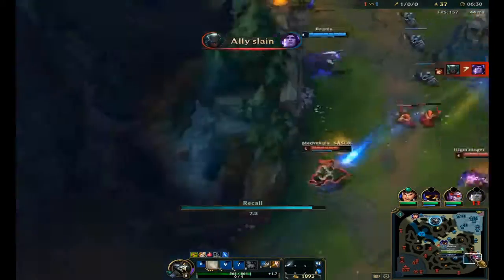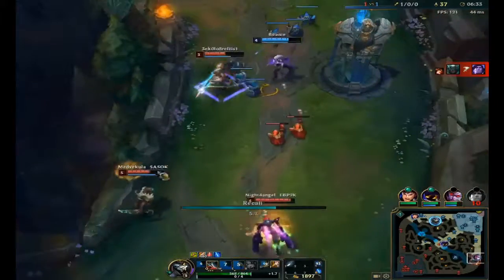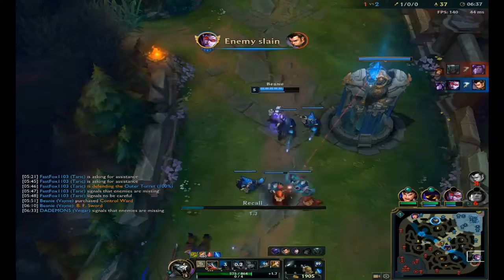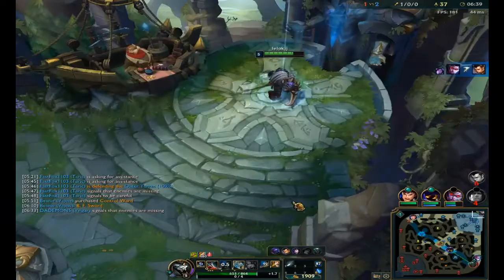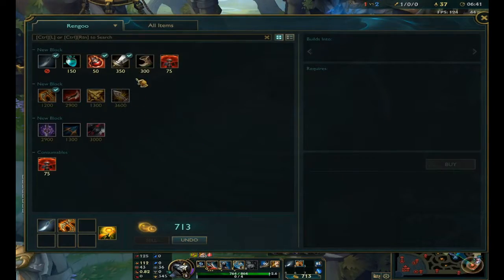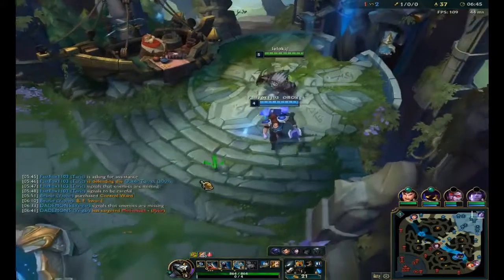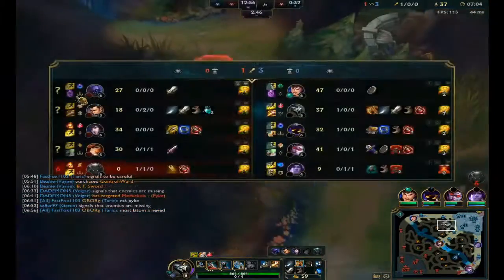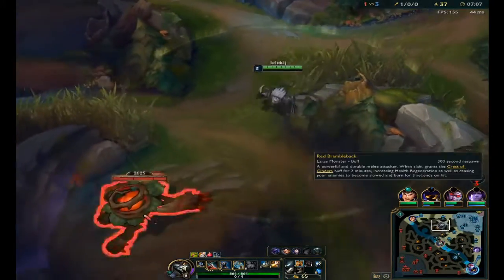Why am I going home? Because I will just int at level 1 — it's a free kill for Vayne. When I'm home I can get a pretty good item powerspike in.